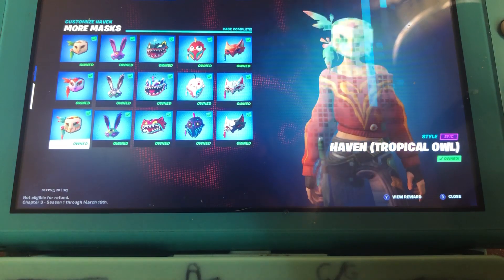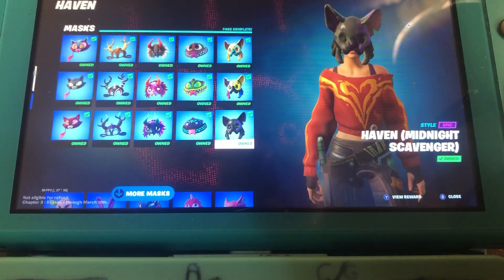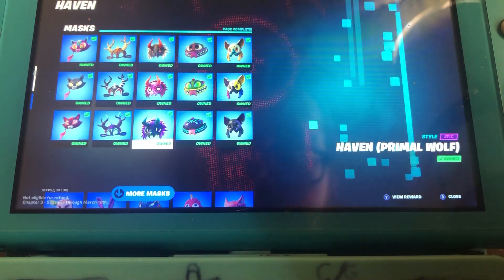Let's go ahead and show you guys all the masks. These are all the masks for Haven — you have to collect feathers to unlock these and do quests as well to get them done.